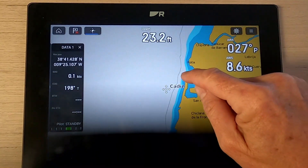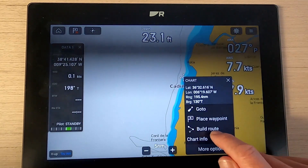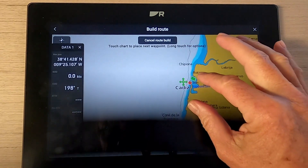All I'm in is the chart page. I'm going to hold my finger on the chart where I want my first waypoint, and if you look down here it says 'build route.' So I hit build route — that's my first waypoint.